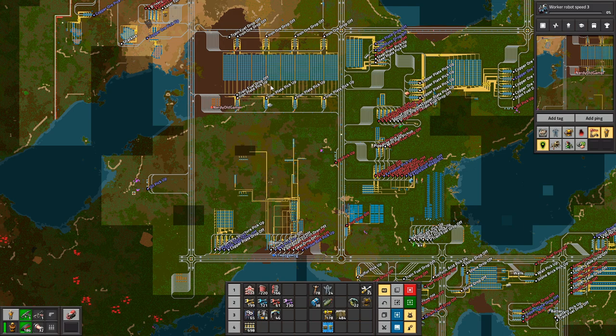Yeah — doing this spaghetti of belts everywhere is not very efficient at all. It would have been so much better if I'd actually planned this out to be horizontal rather than vertical, but I didn't. I actually think it would work really nicely putting the copper production down there, because then you could literally copy-paste what's up there and flip it over. The only thing is that oil patch, but that oil's dead anyway — we could afford to lose it.